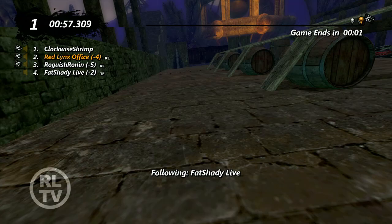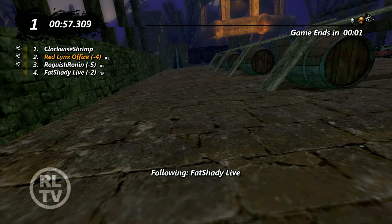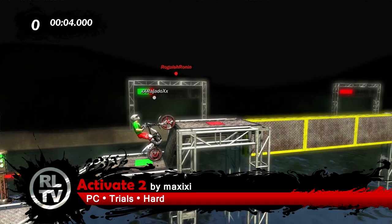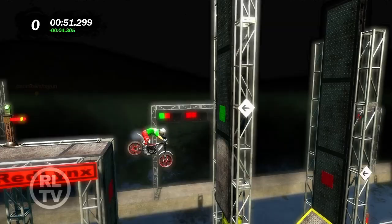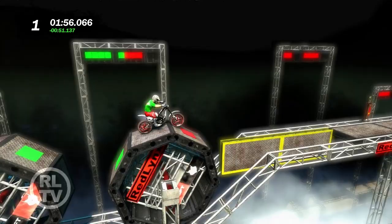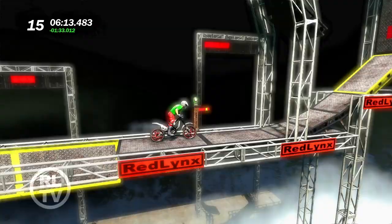Coming up in fourth place, we got Professor Fat Shady from University of Trials DNF-ing. Now we're actually switching to the PC — we got some PC tracks this week. This one's called Activate 2, and as you can see here, you go through and you have to hit all the red squares, turn them green to open up the path to the next obstacle. You can do some pretty cool skill requirements with this one, with these little turning things and everything. It's real nice, and it is a little bit of a challenge, so bring your skills.